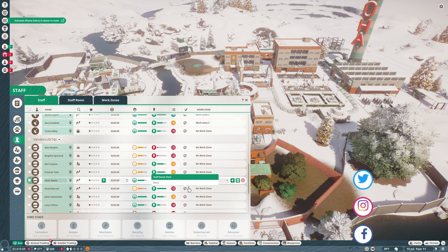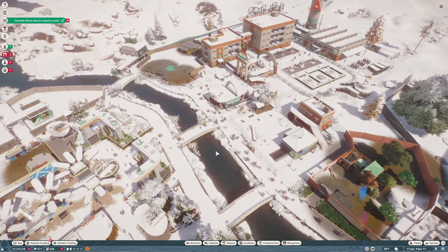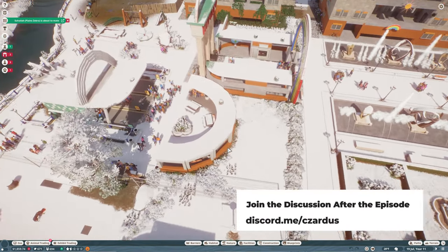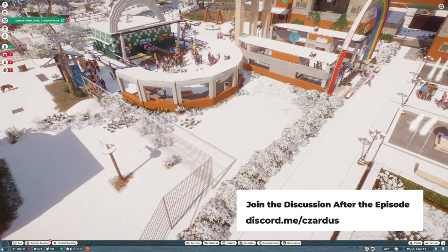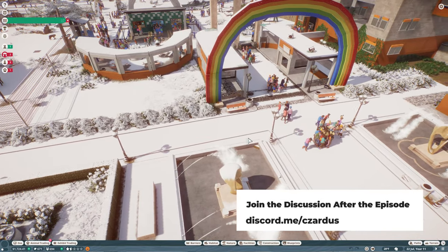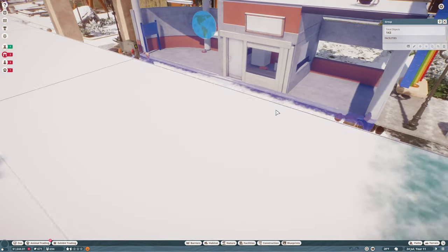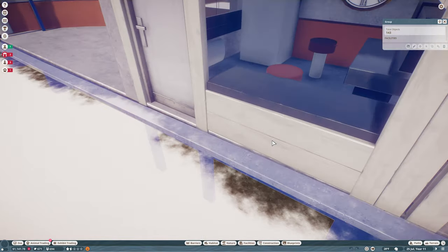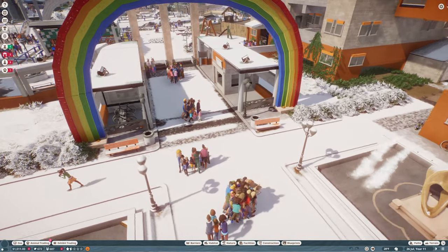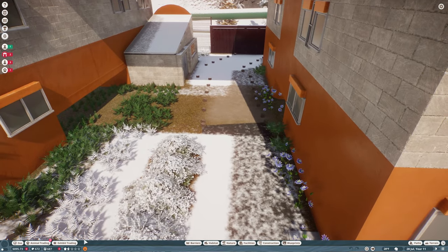The staff without a work zone have a little bit of a staff room issue, I think. We're going to figure out where we can squeeze another staff room in here. A lot of them are vendors so I want to put it somewhere they can get in. Maybe we'll get it back over this way. Okay, we've got a building here - let's get a staff room in there, tuck it back in here.